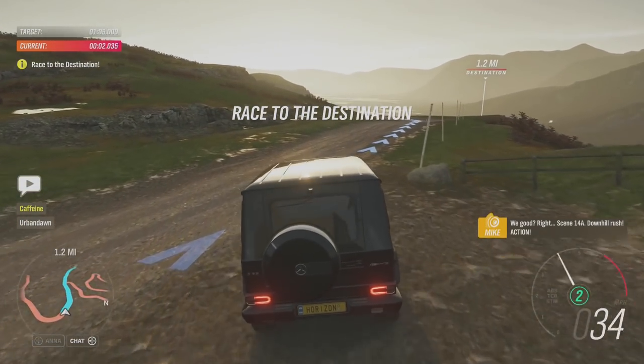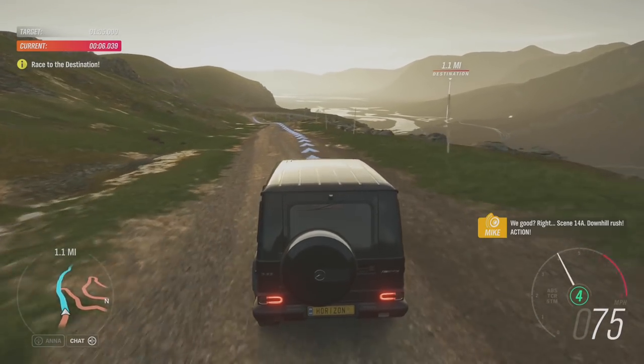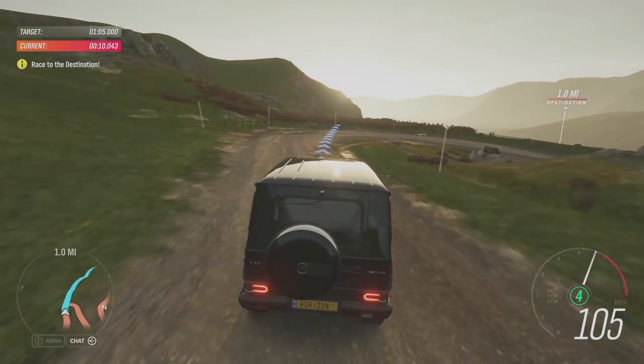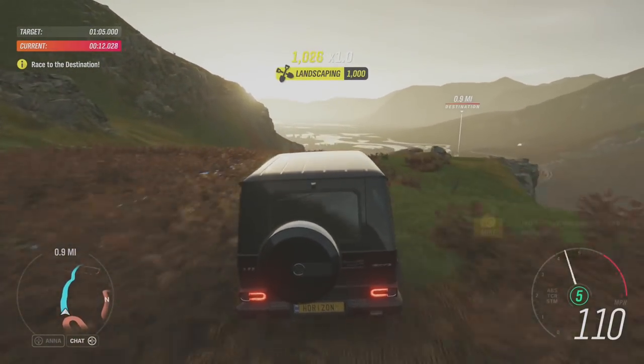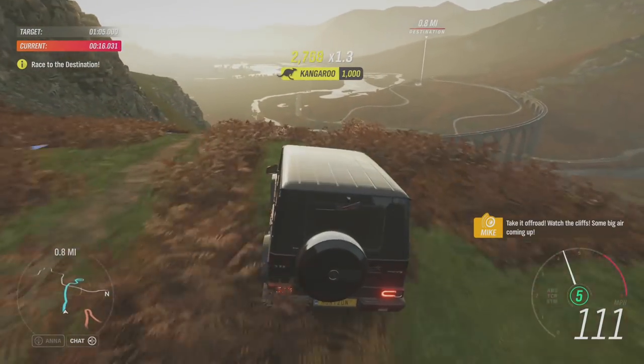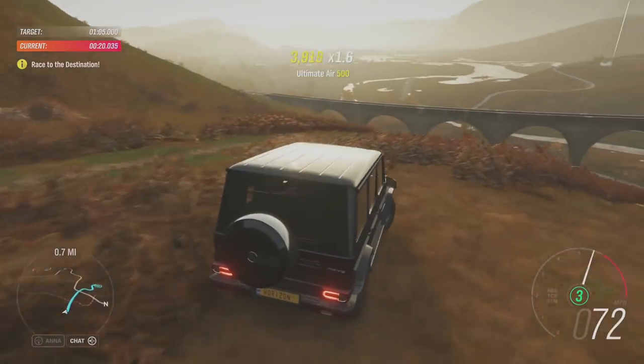We've arrived - the stunt man's arrived, top of the world. You're doubling for the villain this time. Everyone loves a good bad guy, right? Supposedly you're up in the mountains formulating your evil plan. You just have to get from the top to the bottom as fast as you possibly can. 1.2 miles down this mountain - scene 14A, downhill rush, action! I've got a minute to do this. Let's go straight and take it off road, watch the cliffs, some big air coming up. That was a slam dunk! Keep control as you come down this slope.